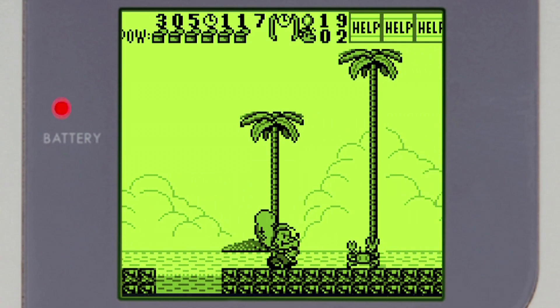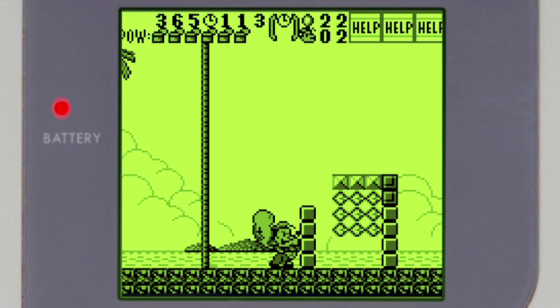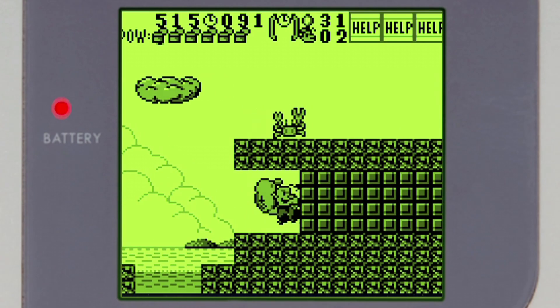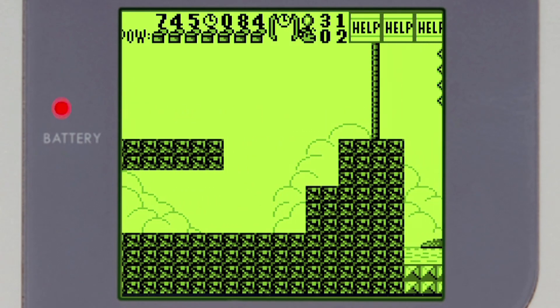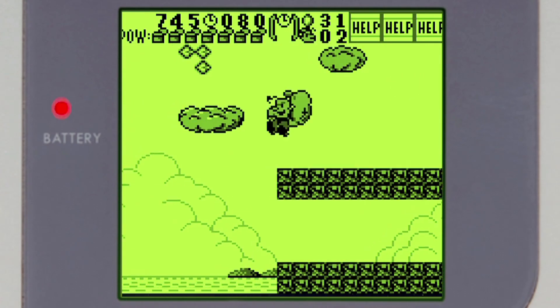Popeye's only attack is a punch, in which he can break blocks as well as take out enemies. The cool thing here is that you can find cans of spinach inside the blocks and they add up — the more you take, the more powerful your attack becomes. Popeye's arm inflates and can even shoot projectiles, but if you get hit, you lose those powers. Be careful: when you find the cans, they drop out of the screen, so you need to make sure you're ready to grab them, otherwise they're lost forever.